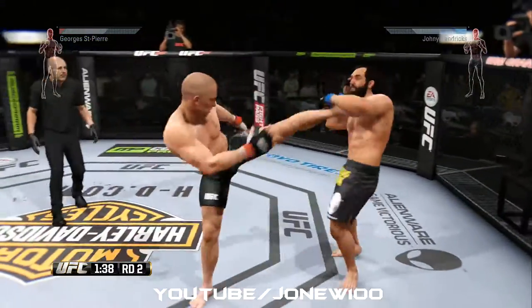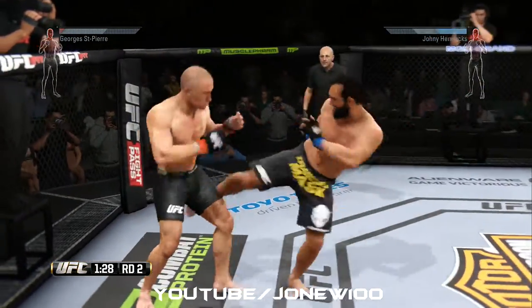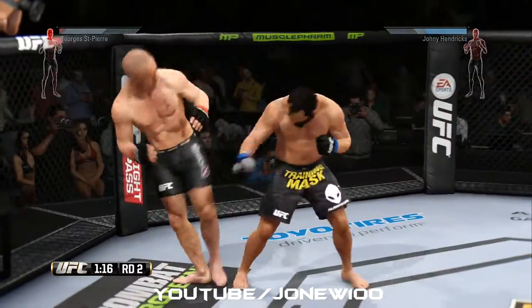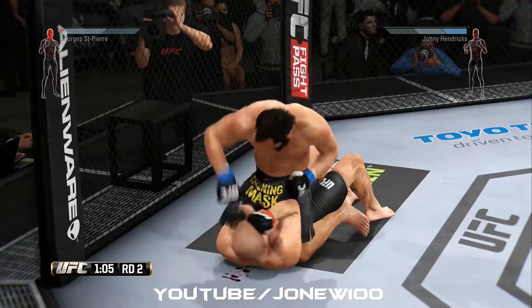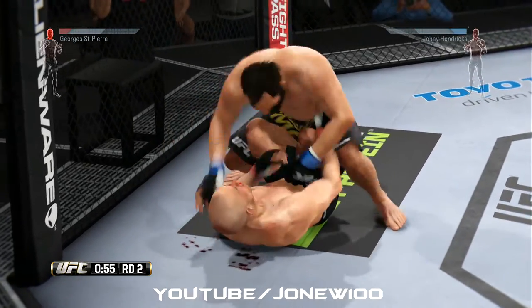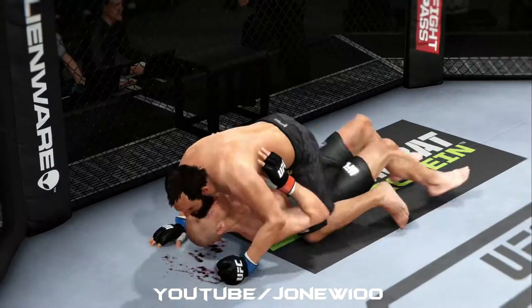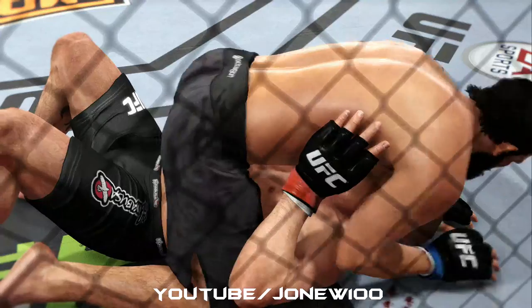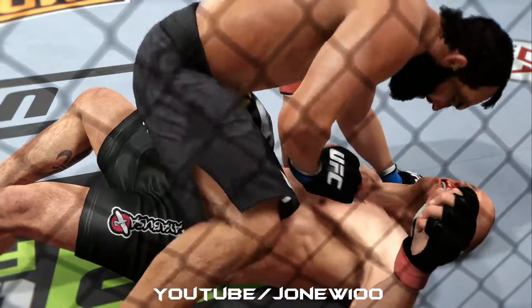A shot to the midsection. Wow, again — he's gonna finish it right here! Big connection with the elbow. Hendricks with a solid elbow from the top, it's over. Strikes, ground and pound that led up to the TKO. We can see it here from another look — these are clean shots getting in over and over again. Ground and pound for the TKO finish.